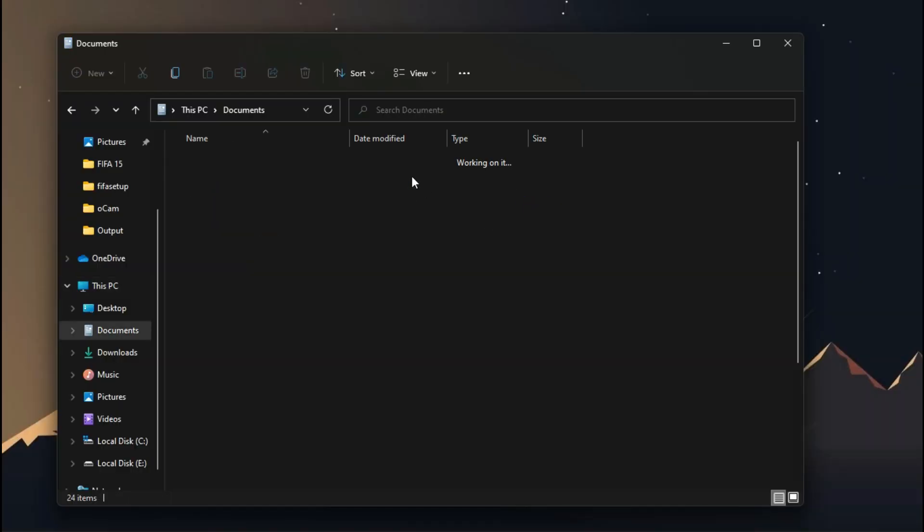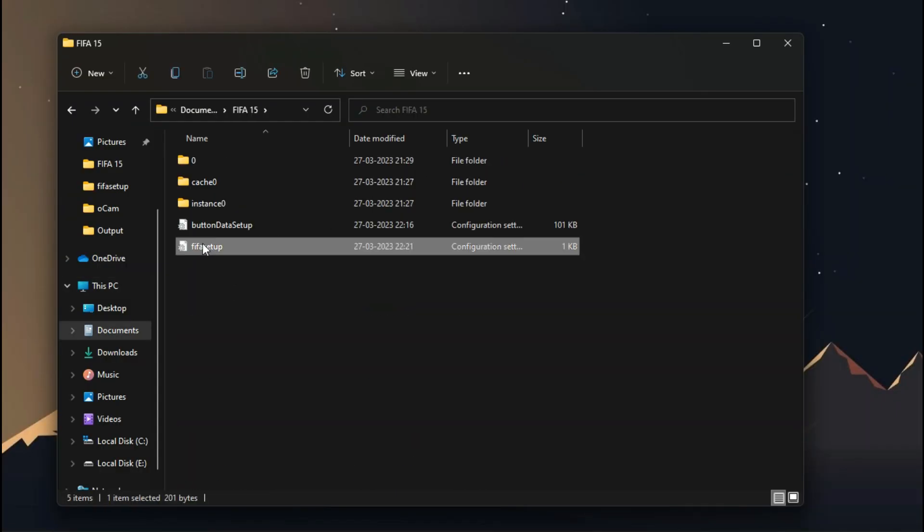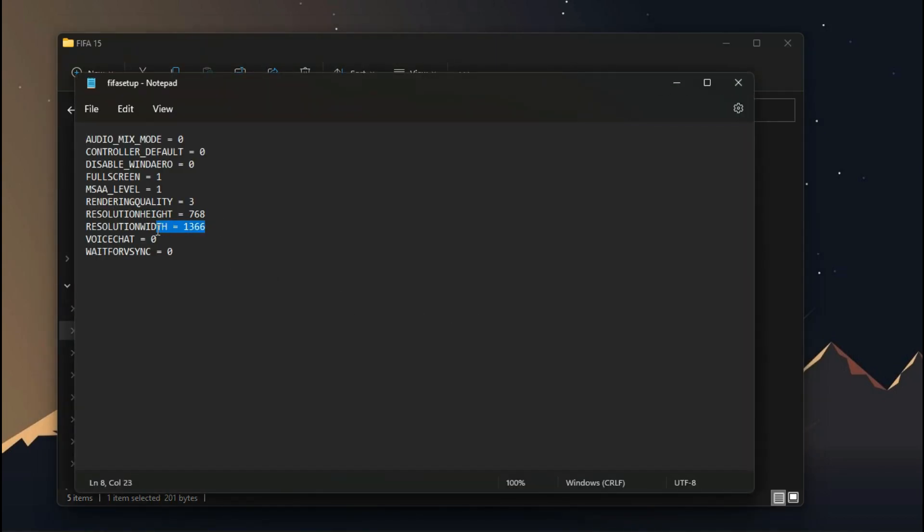The configuration file of this game is located inside your Documents folder, in the FIFA 15 folder, in a file called FIFA Setup. From here you can change the resolution height and width — 720 is okay for me.